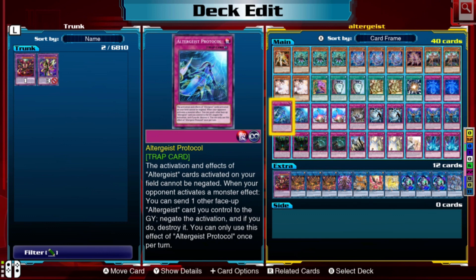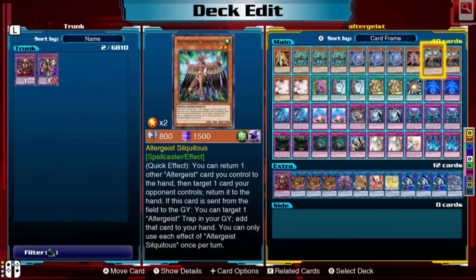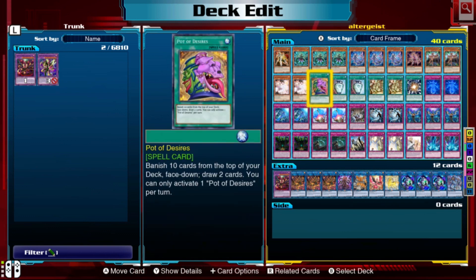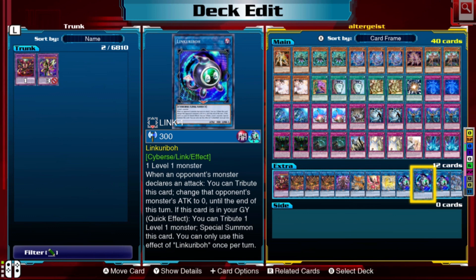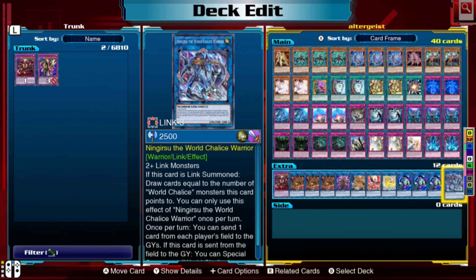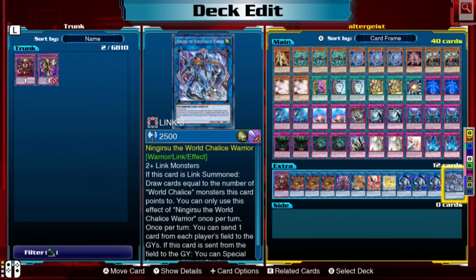We run the standard Nightmare package: Nightmare Cerebus, Nightmare Phoenix, and Nightmare Unicorn. Then three Link Karibos so we always have the ability to send Mollusik to the graveyard when we want, and they also protect your life points if you have a bad hand. Ningirsu is in there too — it can send one card from either player's field to the graveyard, and if it's sent from the field to the graveyard you can special summon a World Chalice monster. It's not amazing, just another body.